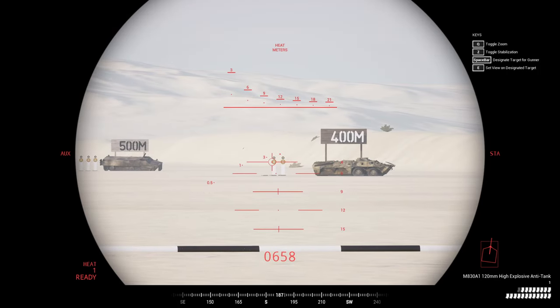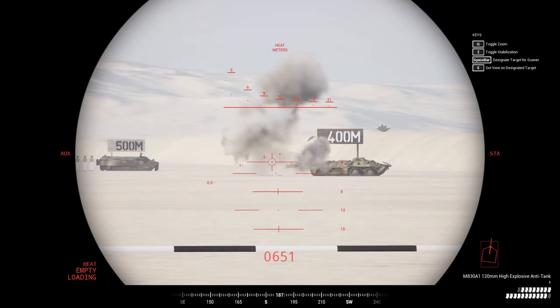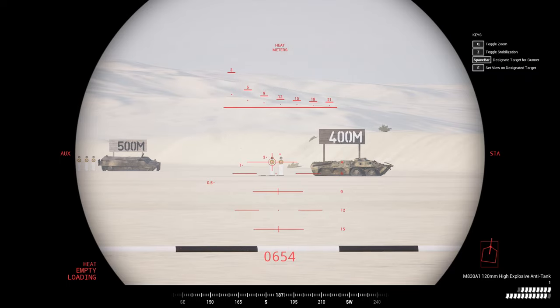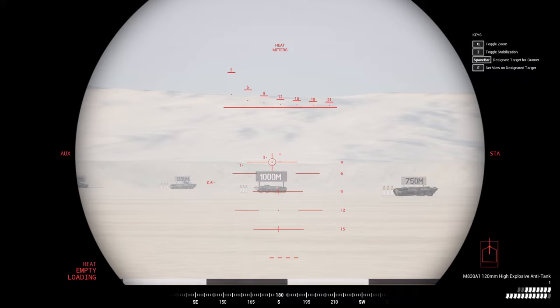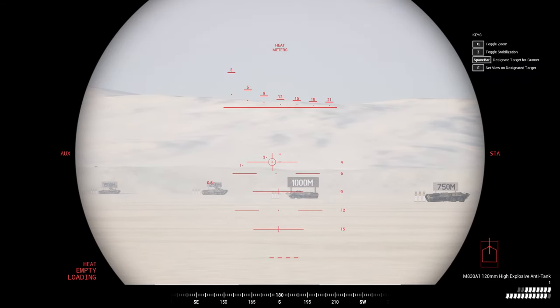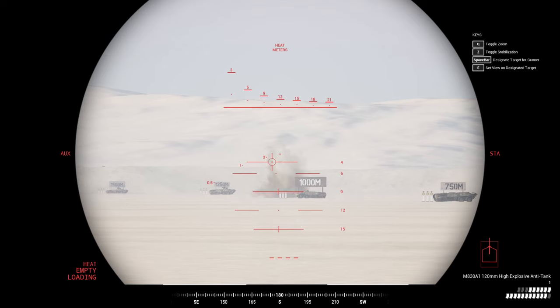Changing over to the heat rounds, the 2x zoom compensates the ranging for the slower muzzle velocity of the rounds and the higher drop. As with the AP rounds, the heat lands right on the target indicator. These rounds can be used against the backside of MBTs, any armor on IFVs and APCs, and anything below. They are also great for dealing with infantry.